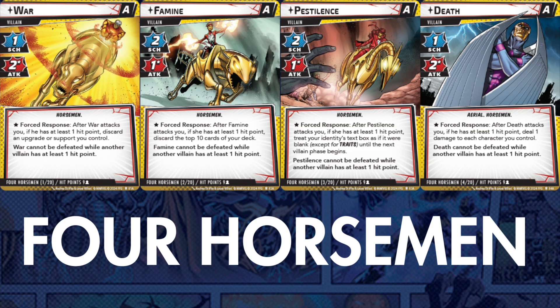Overall, the Four Horsemen might be our toughest multi-villain fight yet. Wrecking Crew is pretty easy to manage, Tower Defense might be the easiest scenario in the whole game, and the Sinister Six could stand to be a little tougher. This looks pretty rough.